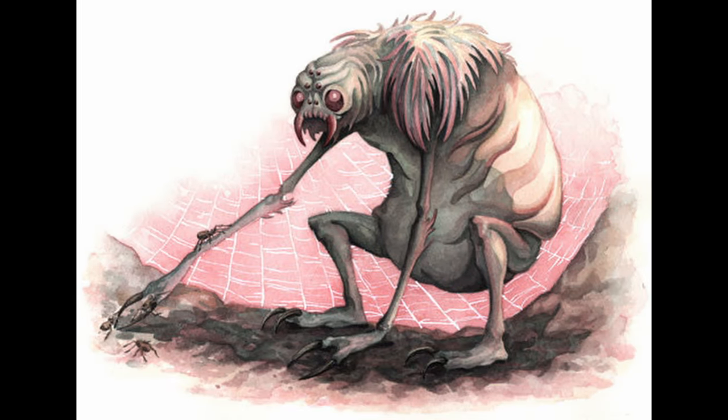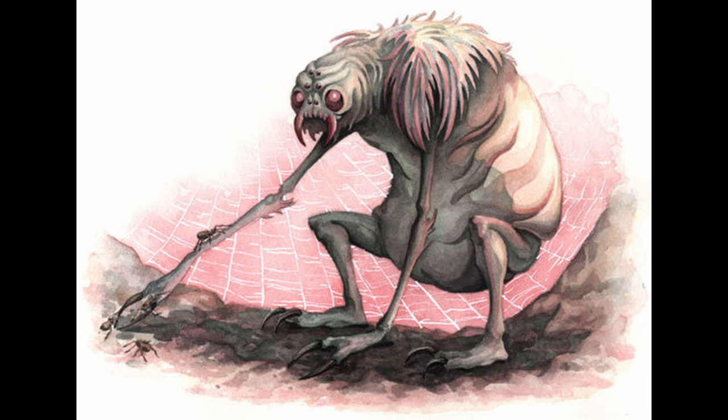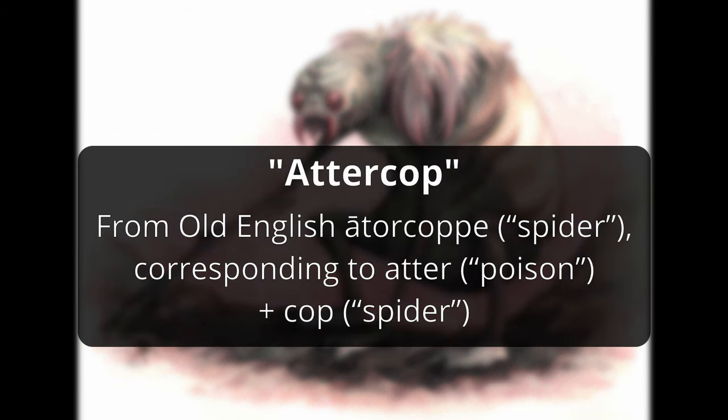An original creation for Dungeons & Dragons, the Ettercap was introduced in the first edition Fiend Folio in 1981. Described as ugly bipedal creatures that get along well with all types of giant spiders, Ettercaps are spider-like creatures that are exceedingly cruel and cunning despite their low intelligence. Heavily associated with arachnids, it's believed the name Ettercap is derived from J.R.R. Tolkien's use of the word Attercop in The Hobbit, an old English word for spider.